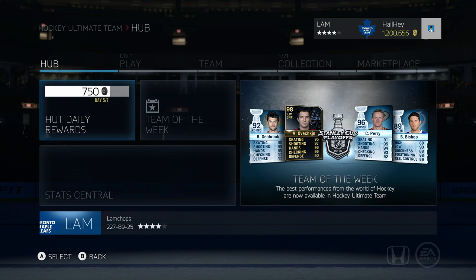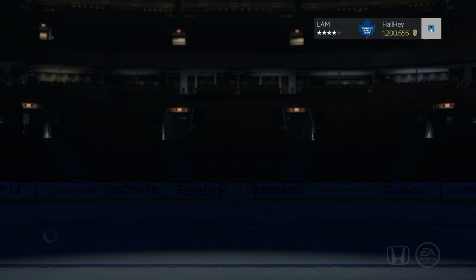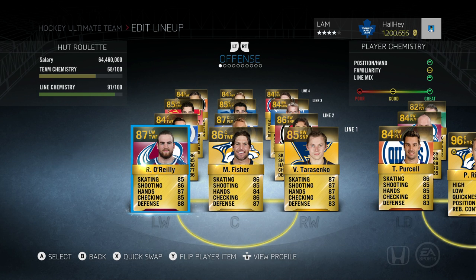Hey, what is up guys, welcome back to another video. Today we're bringing you the fourth episode of hot roulette. We're rolling with the series, we got a two game win streak so far and we're trying to bring it up to a third. If we can win this game coming up, we can open up a premium gold jumbo, maybe get some left defenseman for a team. We did rearrange the lineup just a little bit, moving up Mike Fisher to the first line.